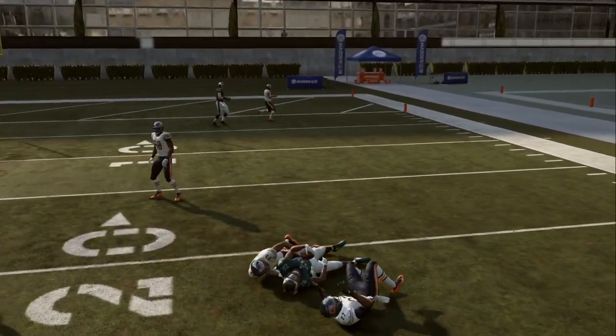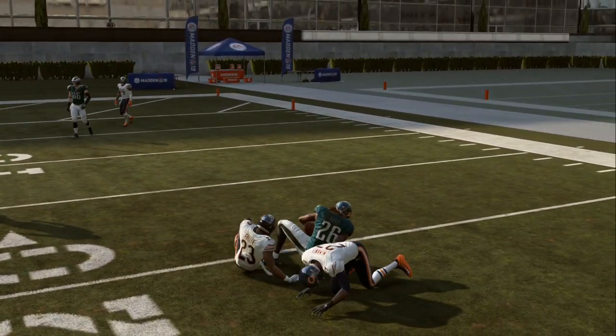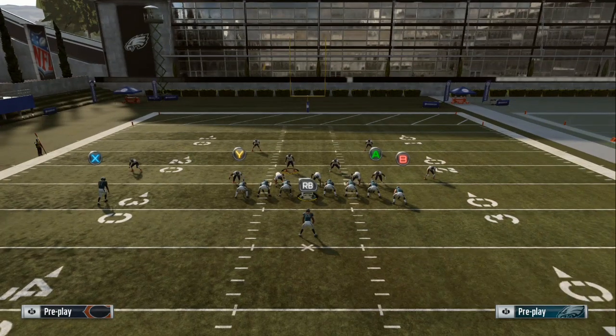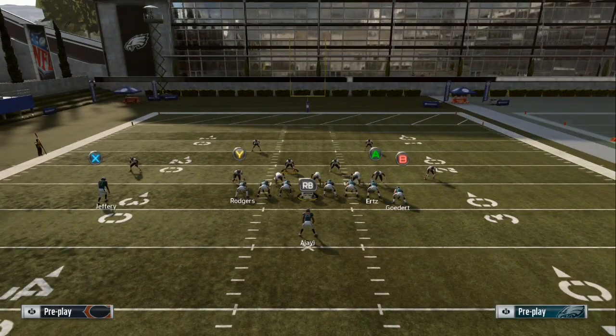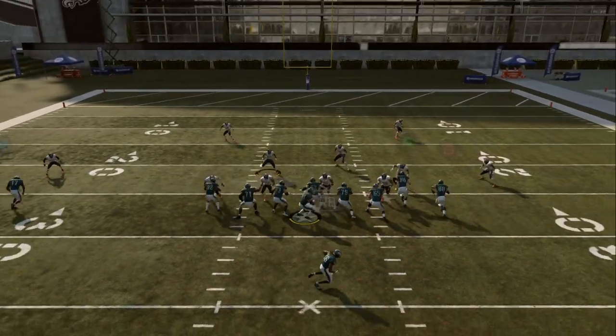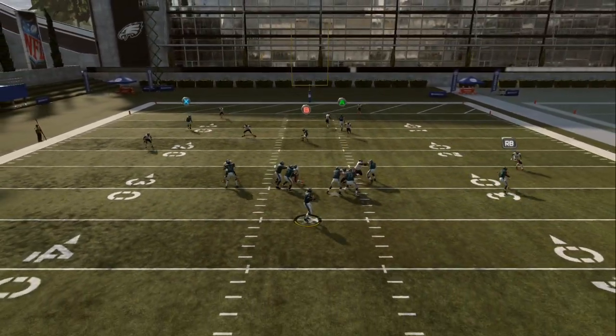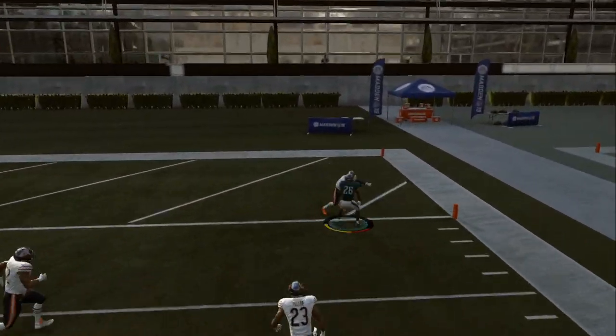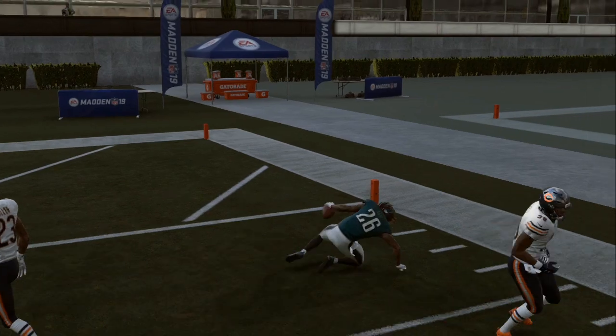Make somebody miss — 8 or 9 yards. Now if you do block your Y, remember that your protection is coming from the left side. So if pressure is coming up the right, you're going to have to keep yourself in the pocket. You don't want to roll over to the right if the pressure is coming from over there. Stay here, let the pocket develop, and look at the RB underneath. Stay in the pocket, be smart — that's an easy one-play touchdown.